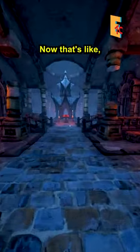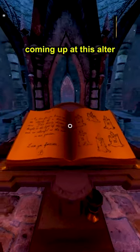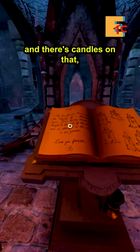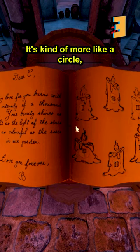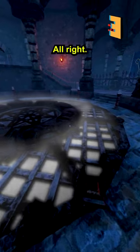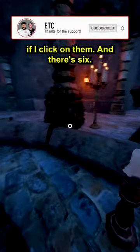I'm in a bigger room now — it's kind of huge. There's a book coming up at this altar, and there's candles — six of them, three on the top and three on the bottom, kind of arranged more like a circle. In the center of the room there's a bunch of unlit candles, and I can actually light them if I click on them. There's six of them.